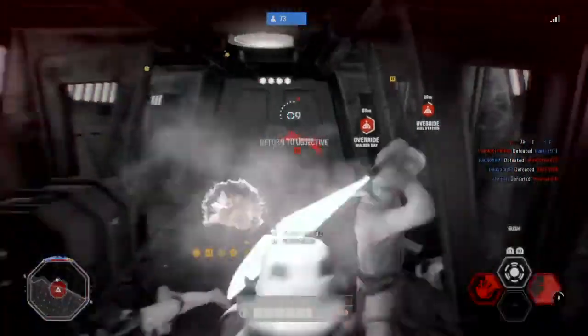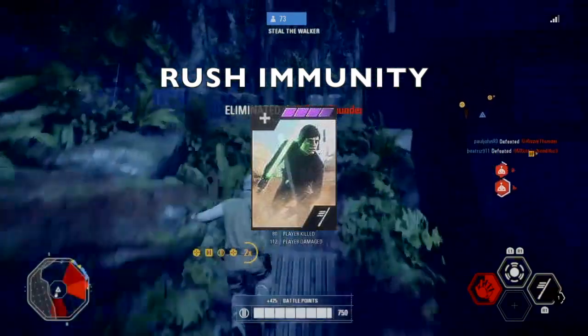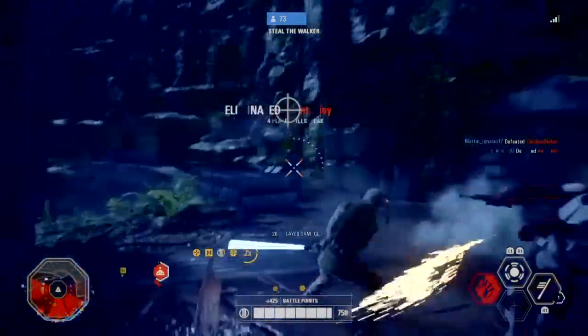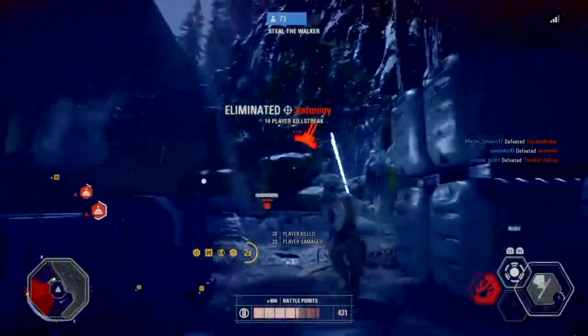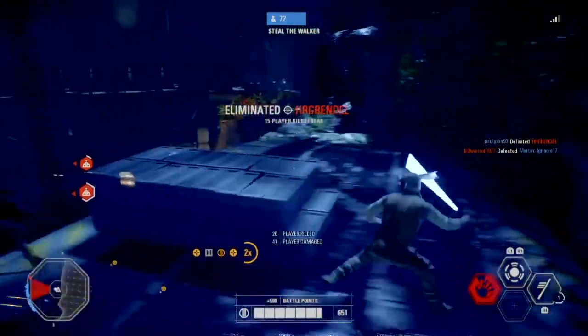Next up, Rush Immunity. With this card attached, Luke will receive less damage when he is attacked. Perfect if you get attacked from different angles, especially in large open maps like Endor.